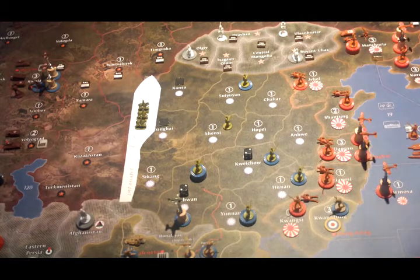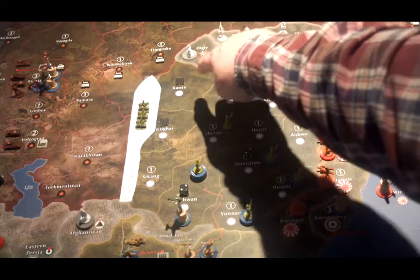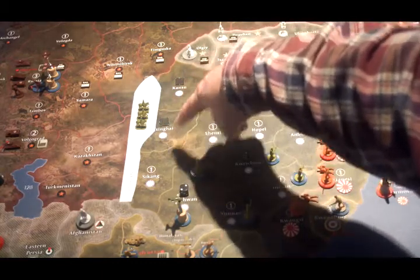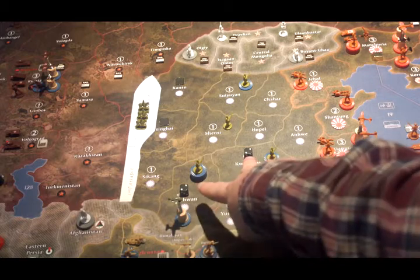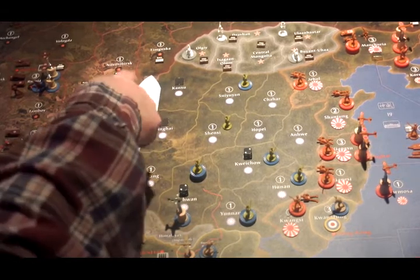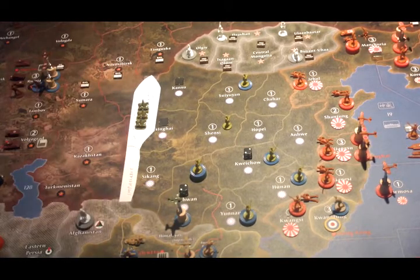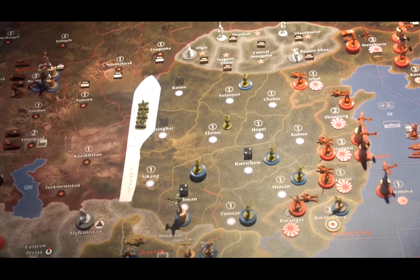China also has four territories that have been adjusted in value. The two at the top, Kansu and Singhai, are no longer worth anything — they used to be worth one. And Kuai Chao and Sichuan, which used to be worth one, are now worth two. Additionally, at the beginning of the game, China has three extra cavalry units that they can place anywhere in their territories on the board.